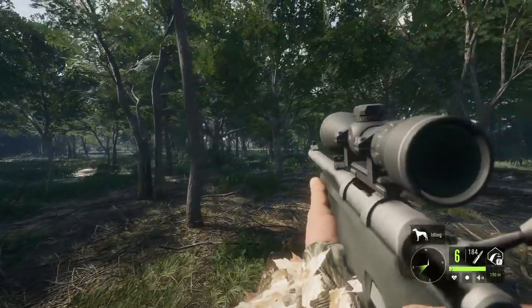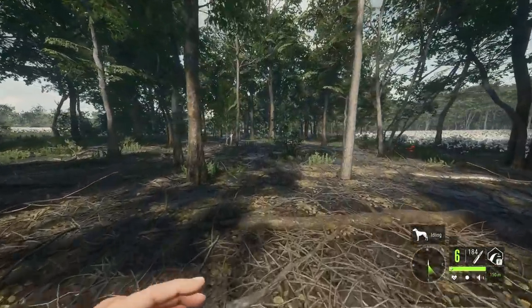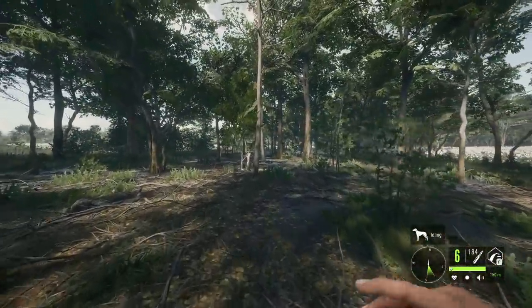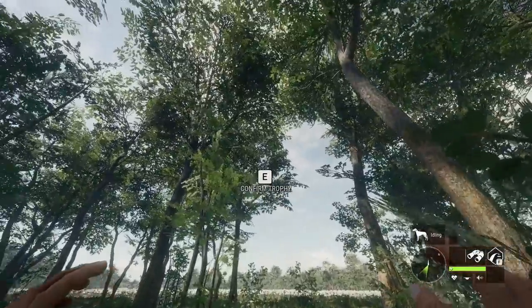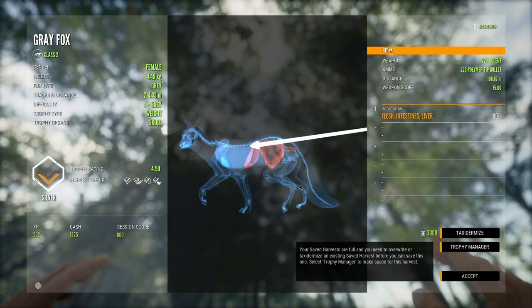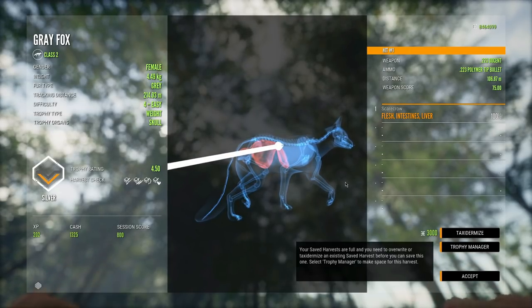That is a vital organ hit for sure. Let's go claim that fox and figure out whatever just called — I wasn't able to grab the call in time. We did get a fox down though. I did get that call again and it came from a raccoon, so I think we'll chase that down. It was an intestine and liver shot — not exactly what I was aiming for, but it worked pretty well and took it down relatively quick.